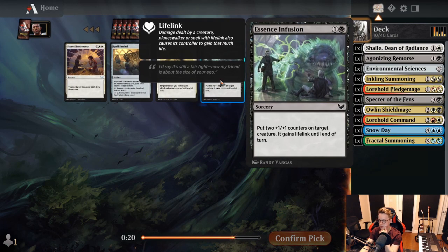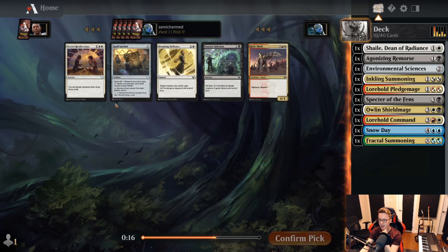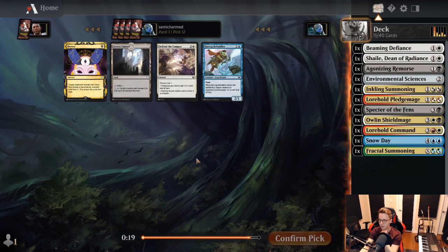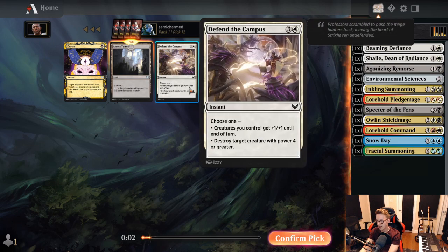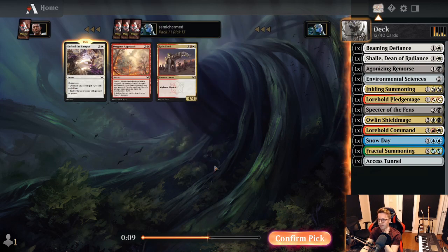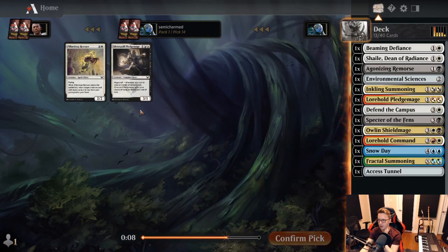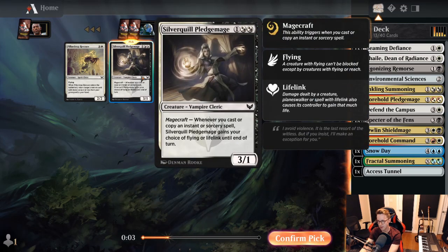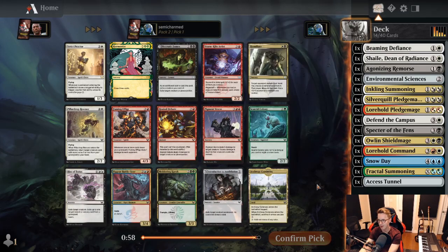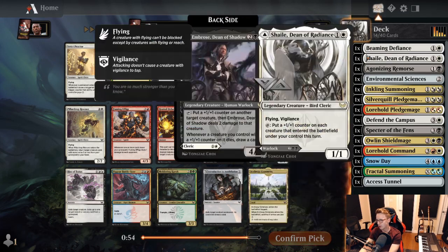More white signals. Essence Infusion is not a great card but it can be played in the white-black deck. We'll take the Beaming Defiance here as a good combat trick. Access Tunnel could give us the last couple points of damage. We already have Agonizing Remorse, so I'll take the Tunnel over Defend the Campus. And then we get paid off — a Silver Quill Pledge Mage late, one of the top role-player commons for this deck. We're really thinking that black-white is not being drafted at this table, so we'll focus the rest of the draft towards black-white.